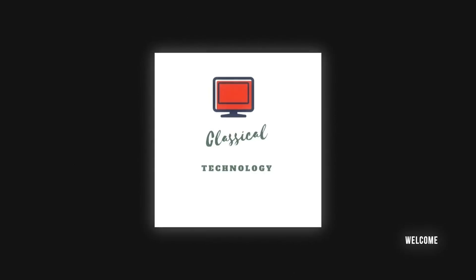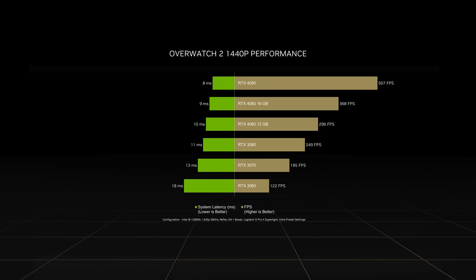There is one specific GPU that NVIDIA really wants you to get. Look at this performance of the RTX 4090. These are going to be NVIDIA's own numbers and benchmarks, this is the new Overwatch 2. Look at the performance difference between an RTX 4090 over 500 FPS and its nearest competitor, the 4080 16GB. That is a significant difference in FPS.